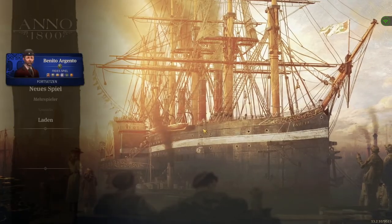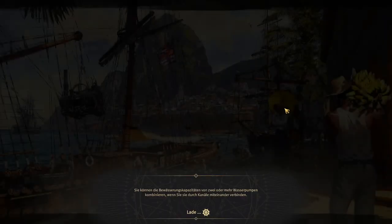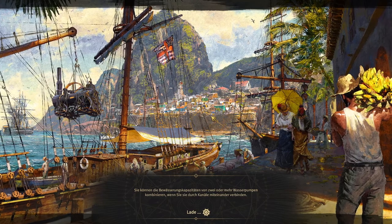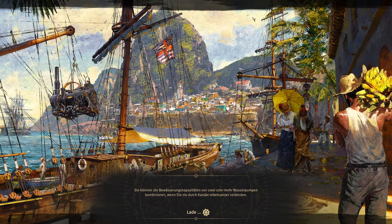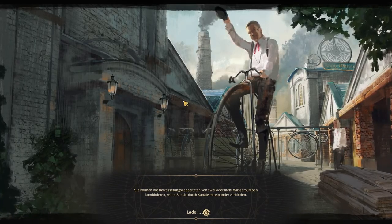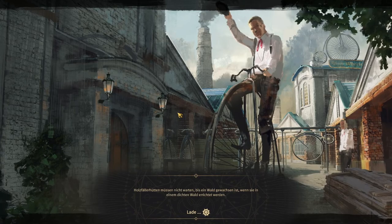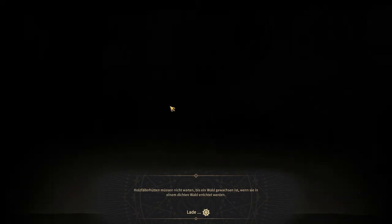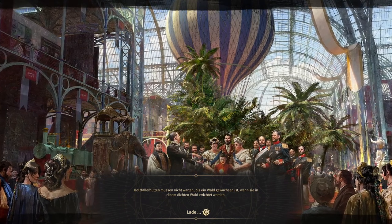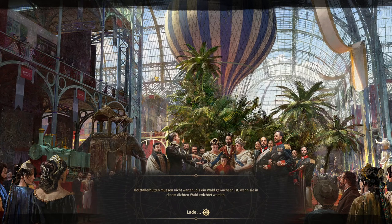Hello guys, welcome to the third part of our let's play. Last time we got some artisans, we discovered a new world, we discovered Embessa. In Embessa we can exploit the trade, and in the new world we can start to put some buildings for residents like the Jornaleros and Obreros — I don't know how you actually pronounce that, I'm bad at languages.